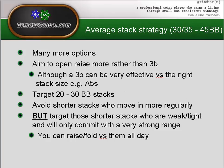Average stack strategy: say 30 to 45 big blinds — you've got a lot more options. You should be looking to open-raise more than three-bet, although a three-bet can be very effective versus the right stack size. Here's another example with ace-five suited.